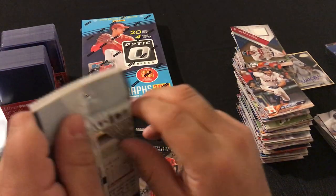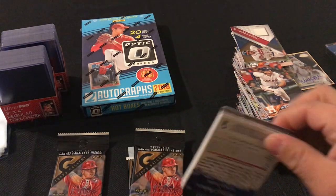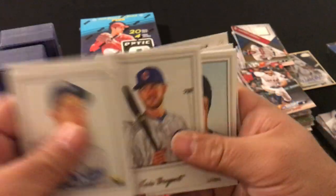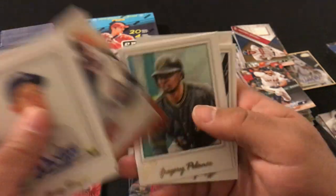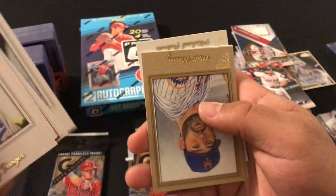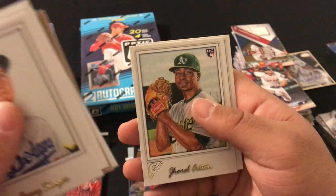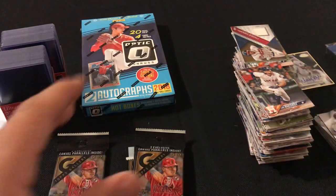Next pack: Corey Seager, Carlos Rodon, Chris Bryant, Edwin Encarnacion, Adam Jones Masterpiece, Gregory Polanco, Bryce Harper, Anthony Rizzo, Matt Harvey, Brett Phillips rookie card, Gerald Cotton rookie card, and Michael Fulmer foil Tigers.